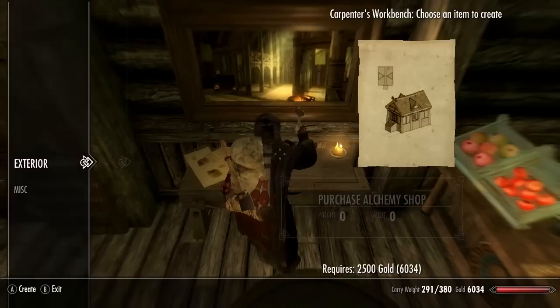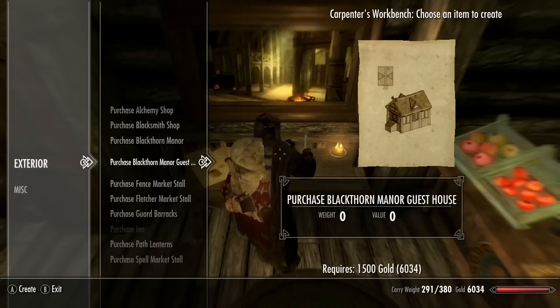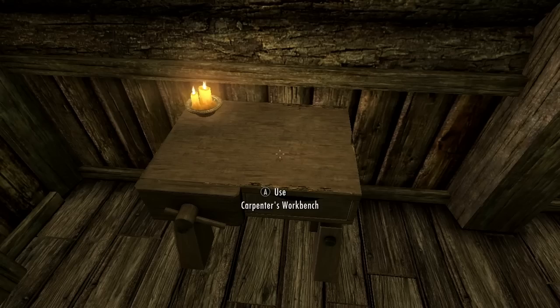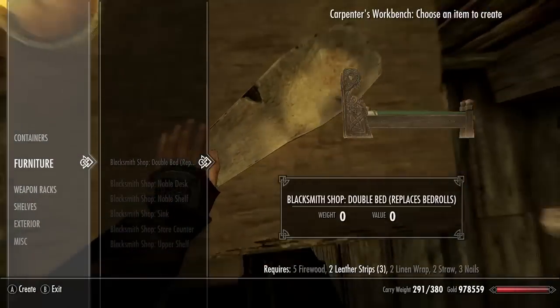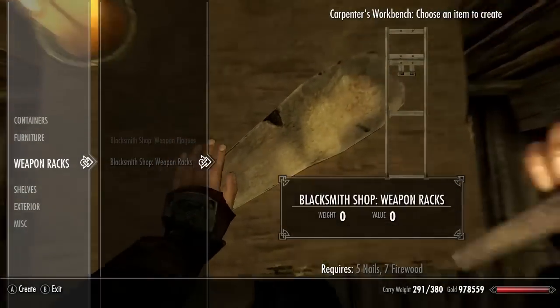You come in and you can buy all the materials to build the town as well as the recipes that actually construct the buildings. Inside each building there is a workbench that you use to create the furniture and all the other decorations inside the house, and you also use that to hire the NPCs that are inside the houses.